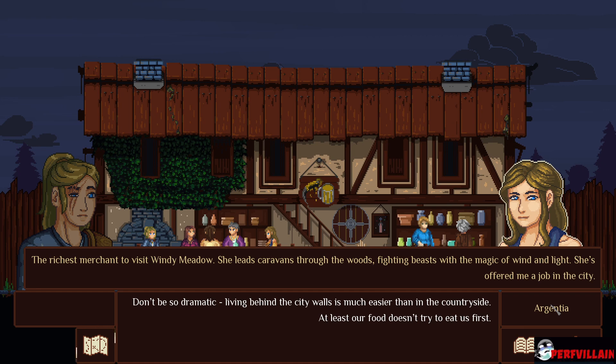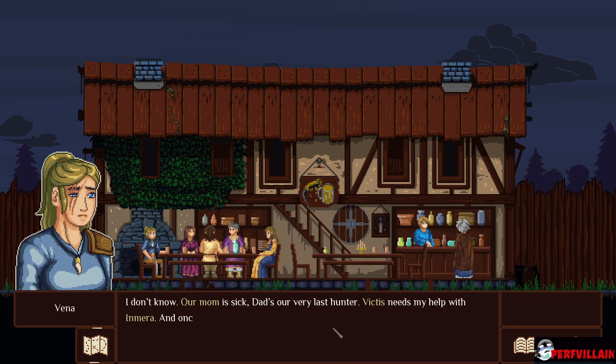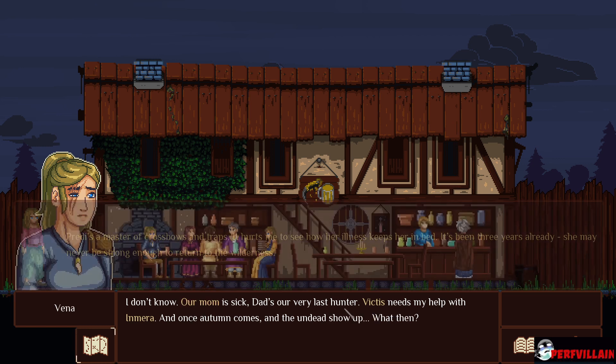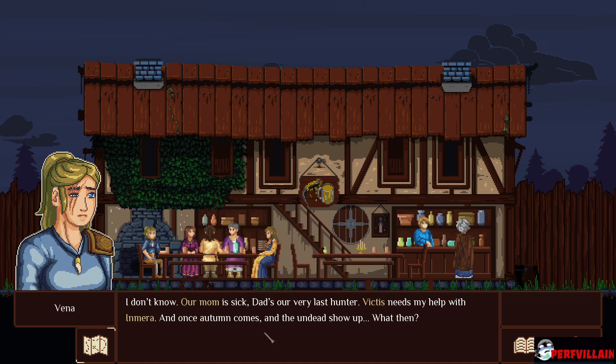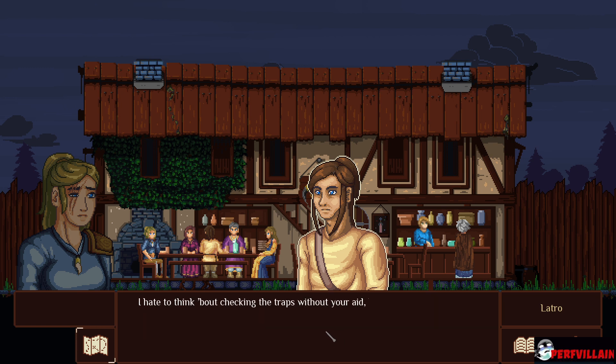Richest merchant to visit — oh, she's the richest. I don't know. Our mom is sick. Dad's our very last hunter. Victus needs my help with Enmura — who's Enmura? Daughter, okay. And once autumn comes and the undead show up, what then? We won't be left to ourselves. The merchants know our value. The soldiers from the city are a capable bunch.